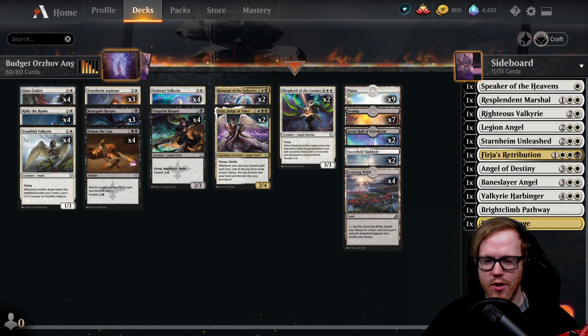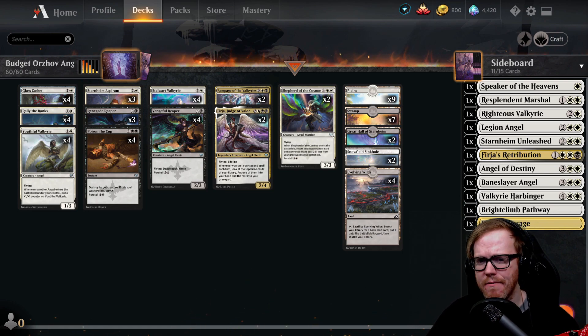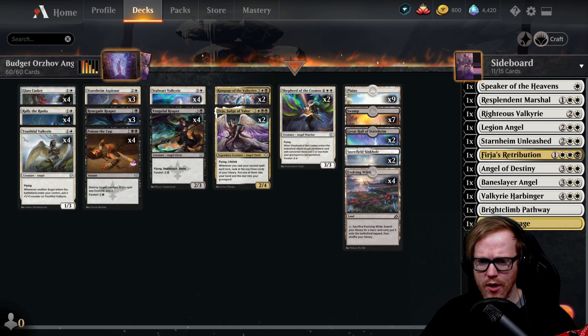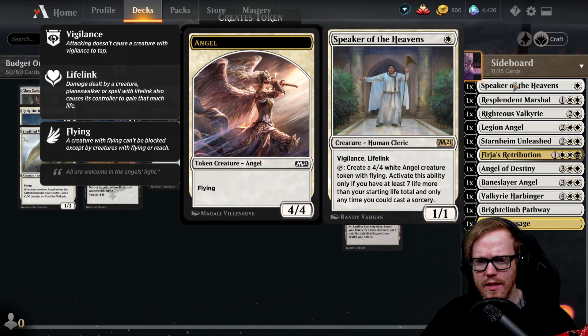Adding this after recording — I felt I didn't really touch on the sideboard enough, so let me go over some of the cards for the Orzhov budget deck. First, Speaker of the Heavens is in the sideboard because we don't have a one-drop, and it's a good way to produce tokens later in the game when we're gaining a bunch of life. We have a pretty good life-gain strategy, so Speaker of the Heavens is a good add.